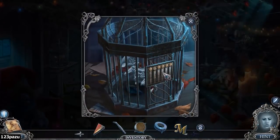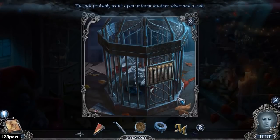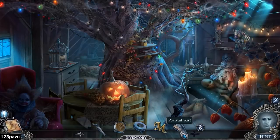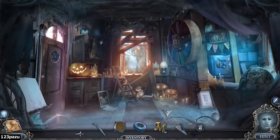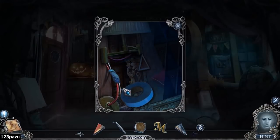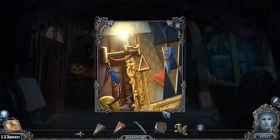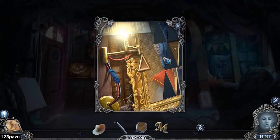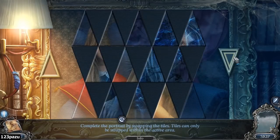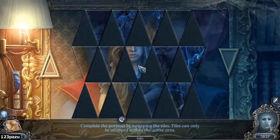The birdhouse - another puzzle. The log probably won't open without another slider in the code. Another piece of those triangular puzzles - puzzle pieces. I don't know where to use them. Where is that puzzle? Here are those puzzle pieces. Alright, it is puzzle time. Complete the portrait by swapping the tiles - tiles can only be swapped within the active area. I can change the playing field by pressing those buttons.